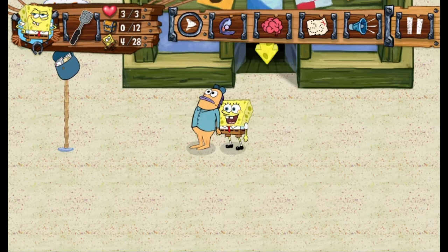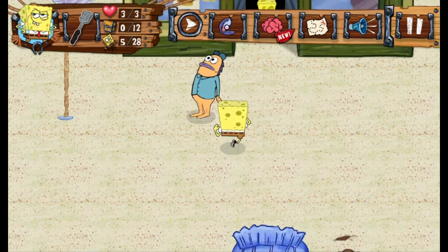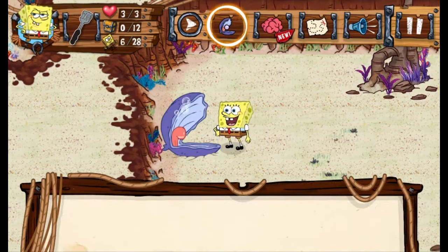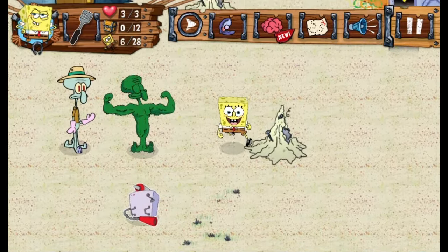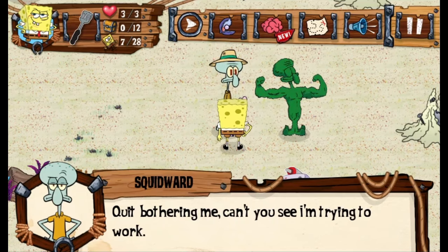Once you head outside, you can explore Bikini Bottom and talk to residents — this is where you get all your side quests. You can open clams to find items such as pearls, which act as currency for Klamu's shop. Of course a clam would accept pearls as currency, but really you're just stealing them from other clams. Your first conflict comes when you need Squidward's Reef Blower, but he doesn't want to hand it over.